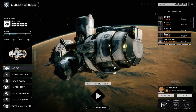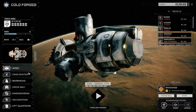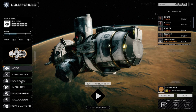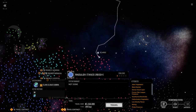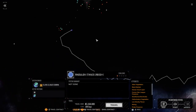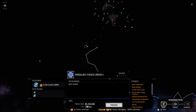Hey everybody, welcome back to another episode of Roguetech Cold Forged. Today we're jumping to the clan homeworlds. We've got almost nine and a half million C-bills saved up. Looking at the navigation star map, I've made my way right to the edge of where we need to be. I've plotted the course — we've got to go all the way over here, which is 198 days away, almost 200 days, with 1.5 million in jump costs.